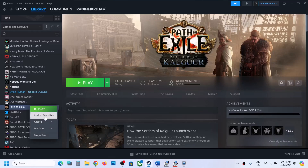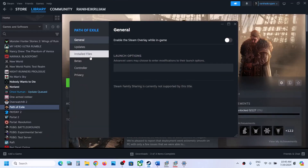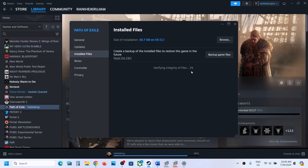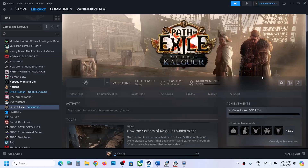The last step is to verify the game files. Right-click on the game, select Properties, go to Installed Files, and click 'Verify integrity of game files.' Once verification is 100% complete, launch the game and check the sound. One of the steps shown in this video should help you fix the audio issue with the game. Thank you for your time — please like this video and subscribe to my channel.